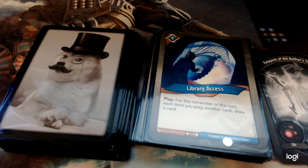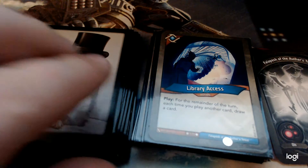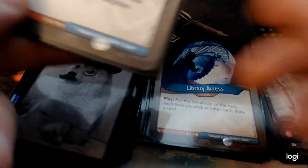Library Access — a really nice card. For the remainder of the turn, each time you play another card, draw a card. This works best if you have a handful of other Logos cards, because you play this first, then play those, draw a lot of cards — and hopefully some of them are Logos and you just keep going. In one of the starter decks this is paired with Wild Wormhole, which could be super cool. I don't have Wild Wormhole unfortunately, but Library Access is still a great card.